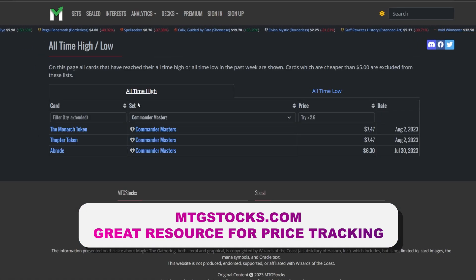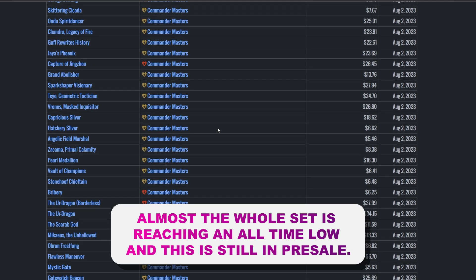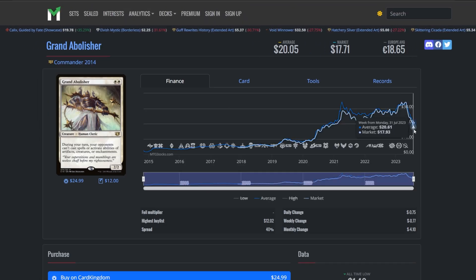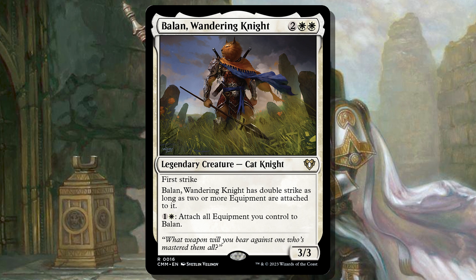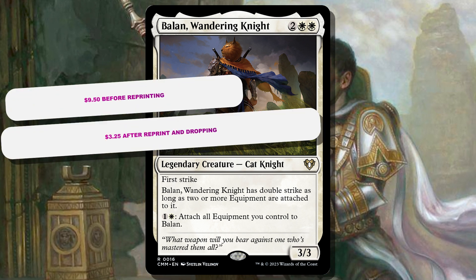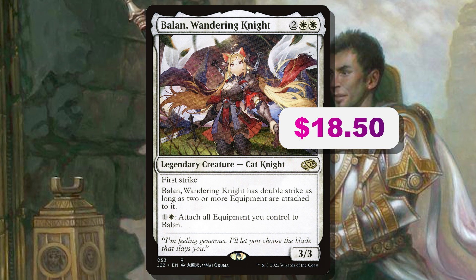In order to convince you that this is the right deck to build from this set, let's look at all the reprints from Commander Masters that are going to make your mono-white equipment deck really good. At the time of recording, Commander Masters isn't even released yet so the prices have not bottomed out. All of these cards I'm mentioning are going to get way cheaper, especially because a lot of them are not the chase cards everyone is most excited by. Let's start off with the commander: Balan, Wandering Knight.